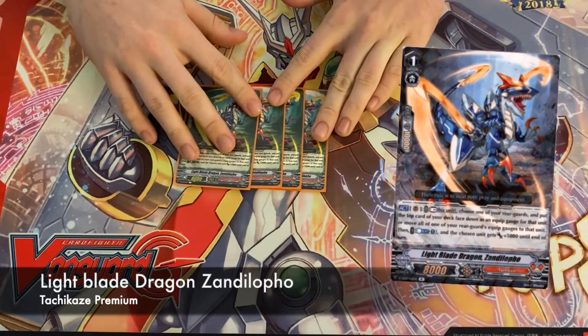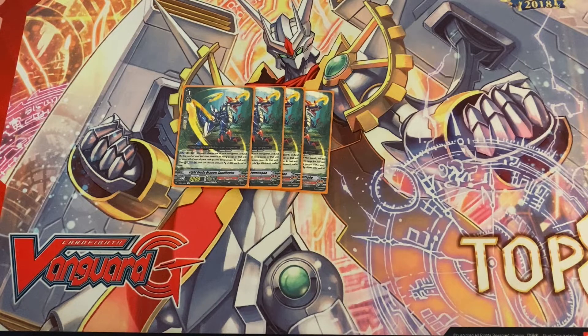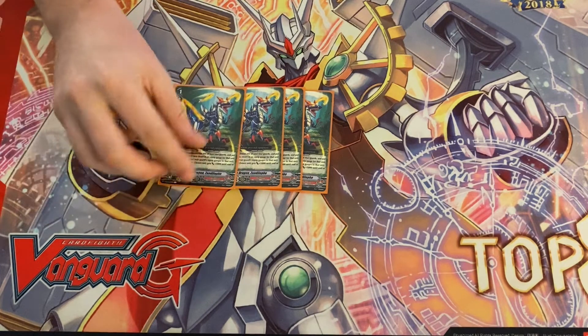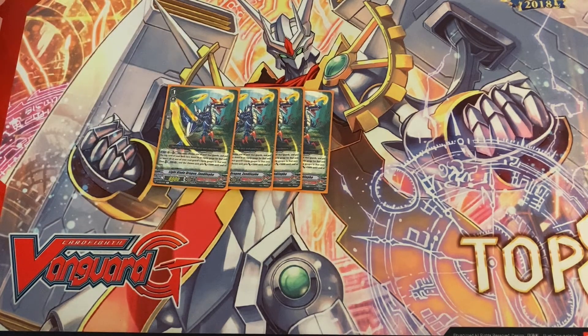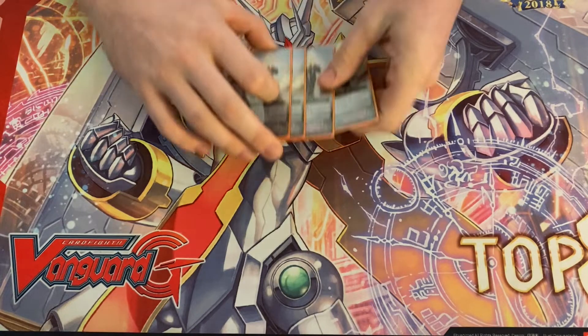Finally for grade ones, we're playing four Light Blade Dragon. He speeds up your gauges — he has an act ability where you can rest him to gauge something, then counter blast one to give that unit 5k. We don't really counter blast often, but he lets you put him down early and gauge your sweepers and key pieces to set up for your combo plays.